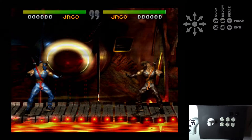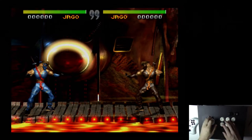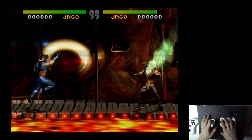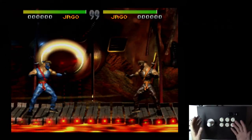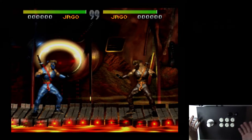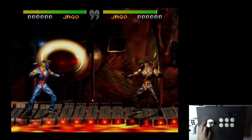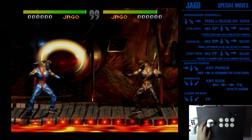Jago is essentially Ryu from Street Fighter — he's got real similar moves. You've got a fireball, a dragon punch, not a hurricane kick but it's still a kick in the air, so we'll go with it. He also has a laser sword. I'll cover all these moves in more detail.